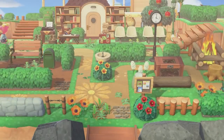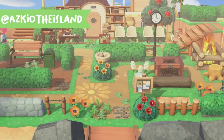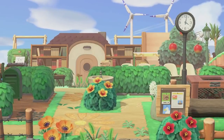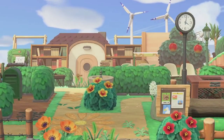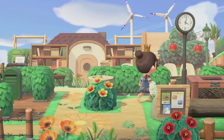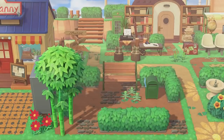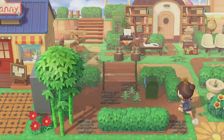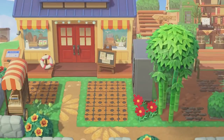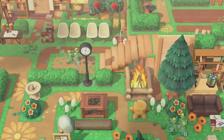The first entrance was created by azkio on Instagram — shout out to Donnie, I love you so much. This one is so unique and different from any other entrance I've seen. I really love the pathway in this area — it's the in-game dirt pathway with some custom designs and weeds placed on top of it. He also has Nook's Cranny on the left side, making it very accessible for visitors.